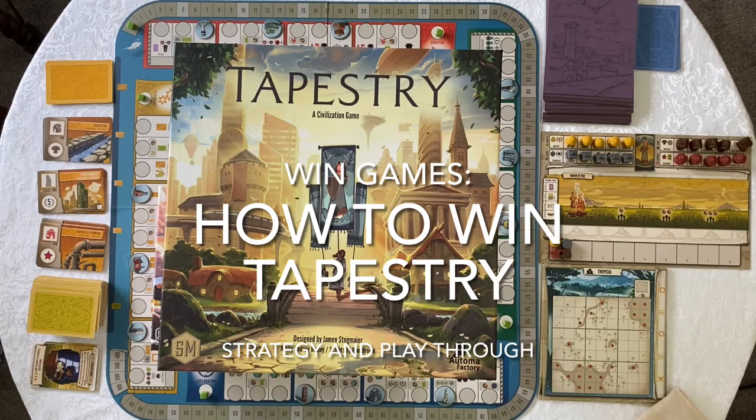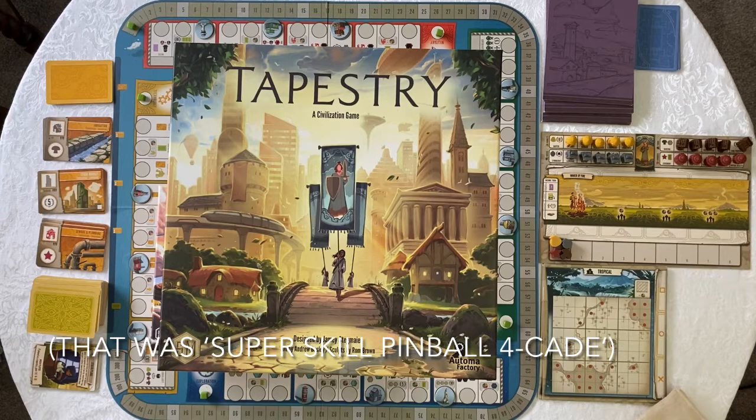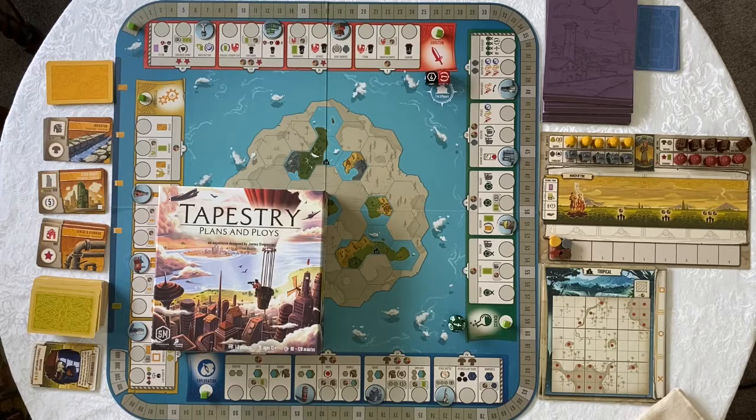Welcome to Win Games Strategies for Success. Today we'll be looking at how to win Tapestry. In our last video we talked about the three essential questions to win a victory point game, but we applied them to a fairly simple, essentially solo game. Today we're going to see if we can put those on a more complex game. Tapestry would certainly qualify. We'll also be using the Plans and Ploys expansion, and I'm going to assume you know how to play the game and just want to know how to win.